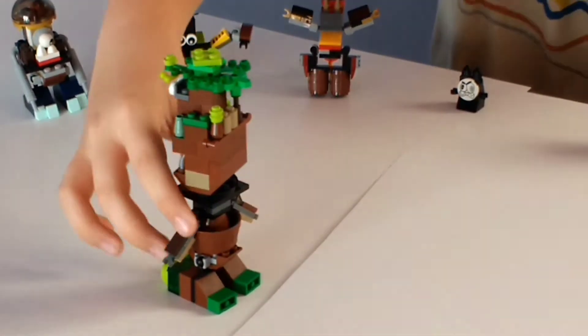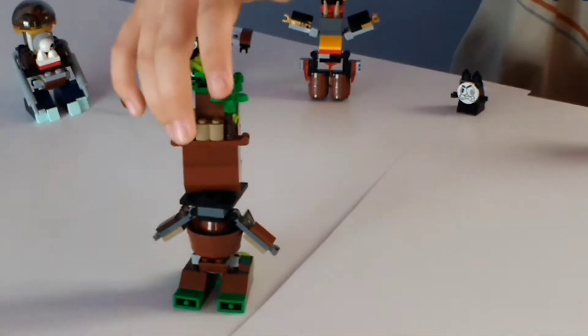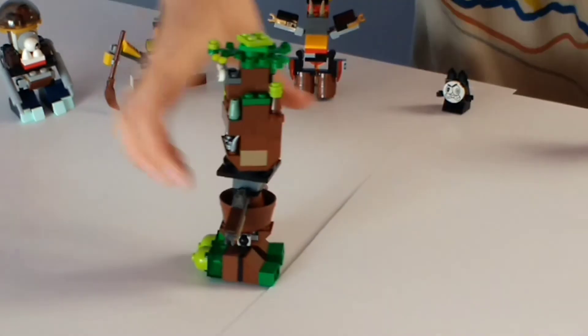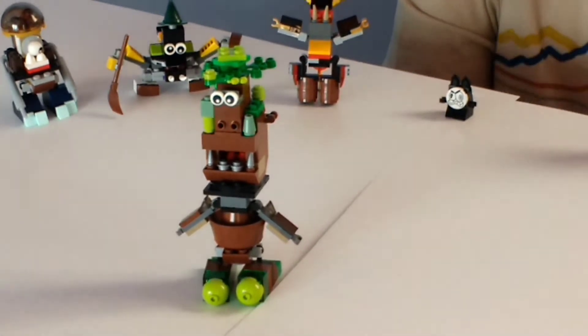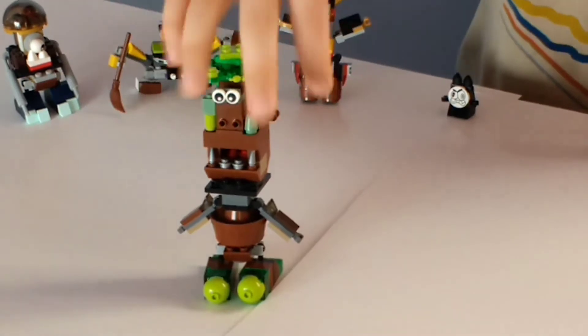And if I turn him around, you can see there's like a palm tree there and a little tree right there. He also has tree feet at the bottom of his legs. And there are little arms with tiny little spikes, and he has spike teeth right there.